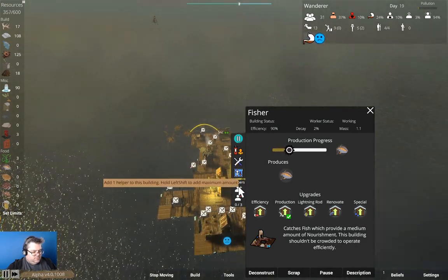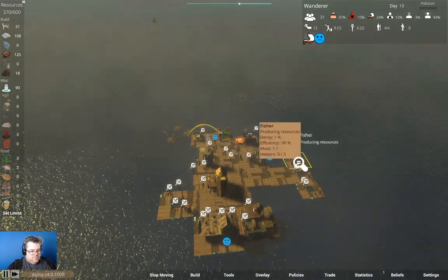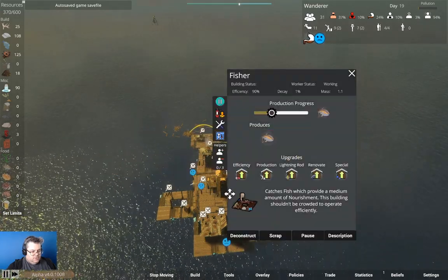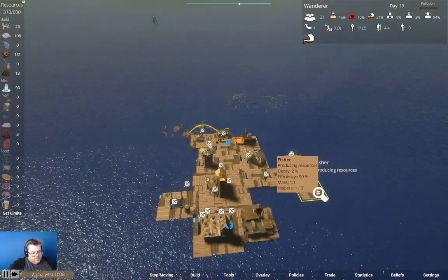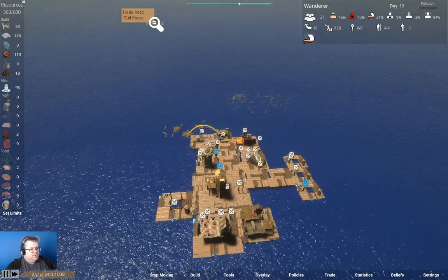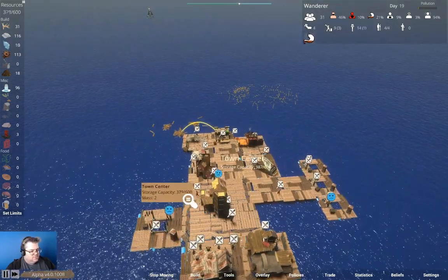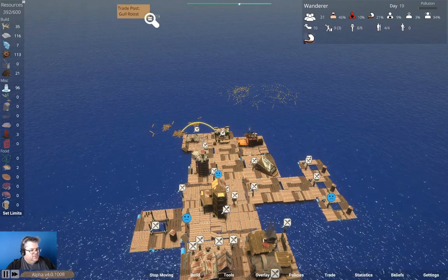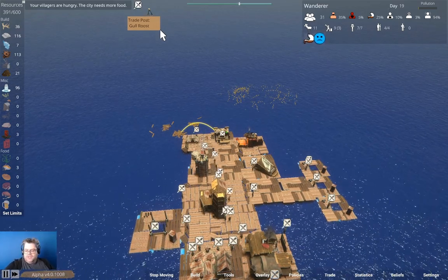Let's add a helper. We'll go over here and add a helper, and we'll go over here and add a helper. I think we'll go up to Gull Roost next. We've got a third of it left — we'll go up to Gull Roost and then I'll put the cut in. I think that seems like the thing to do.